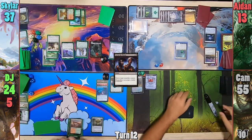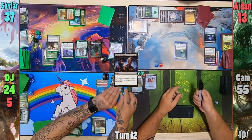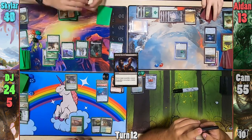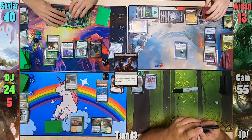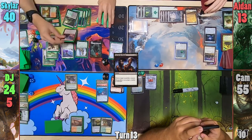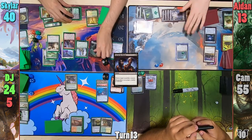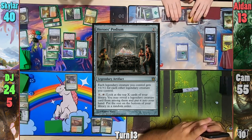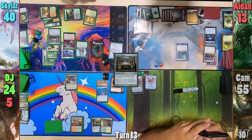DJ recasts his commander and draws from the Kindred Discovery before passing. At end of turn, Skylar uses the bow to gain some life. Skylar recasts Hazoret in his main phase, gaining a zombie token from Oketra. He plays a Hero's Podium, which helps him dig and pumps most of his board by +1/+1.